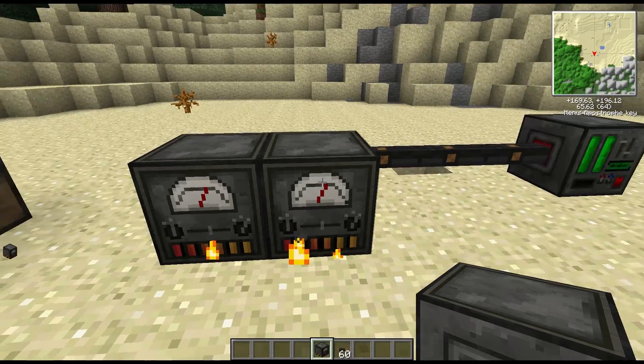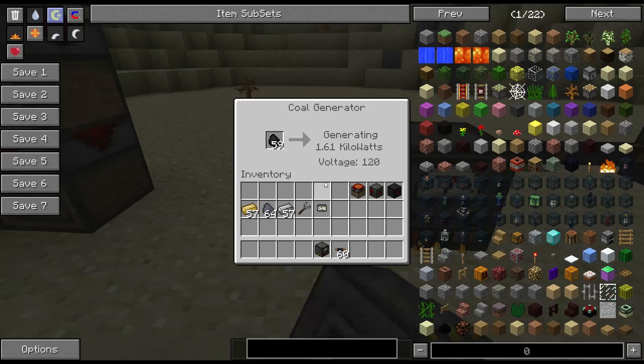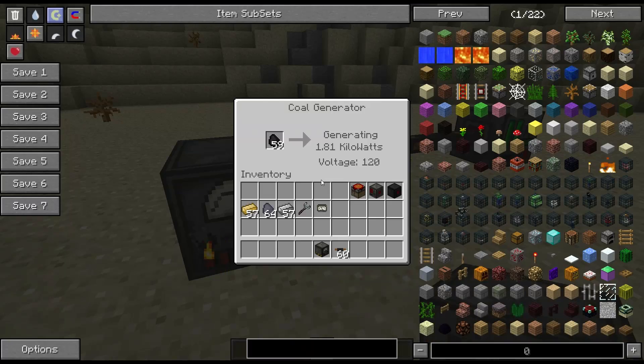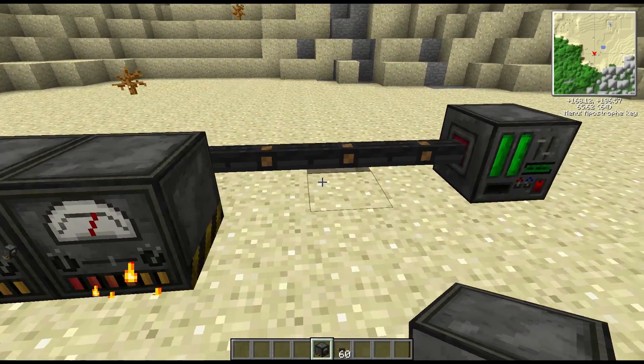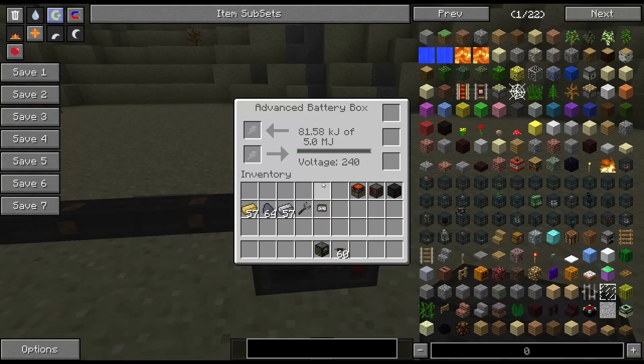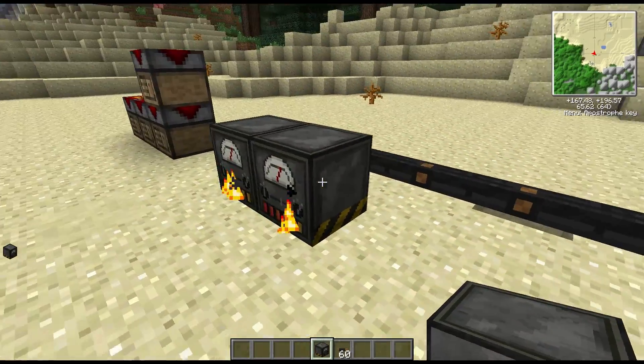The coal one is doing exactly the same thing, and it seems to be going at about the same rate. So coal and charcoal are worth the same as far as the coal generator is concerned, and that is basically it.